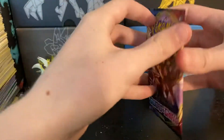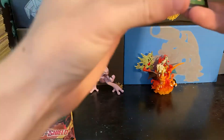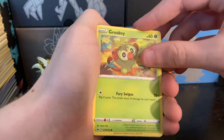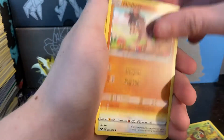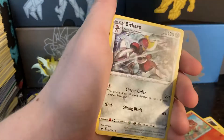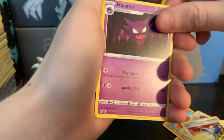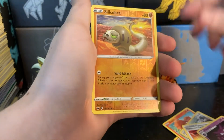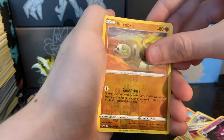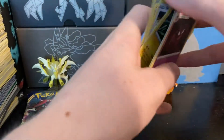Move on to pack number two. This pack: we start off with a Grookey. Mudbray, Hoot-Hoot, Pincurchin — I said that differently last time — Vulpix, another Purple Energy, another Bisharp, another Pokemon Catcher. We got the same uncommons again. Silicobra, and a Claydol — this is the guy that evolved from our last reverse holo. That's weird. Still nothing though. Back to back, the same three uncommons in a row.